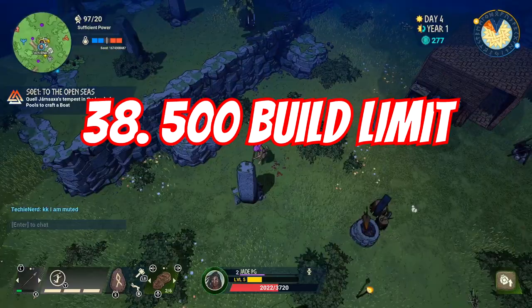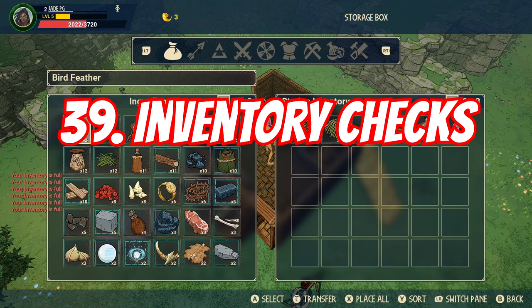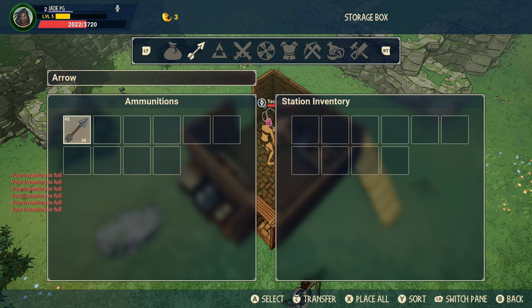There is a build limit of 500 pieces until the devs work on it a bit more, so be careful about what you build — this is why you should be super careful about your base location. Unlike saga mode where you share resources directly from the community chest, in survival you have to have the inventory on you when you go to craft stuff or trade.